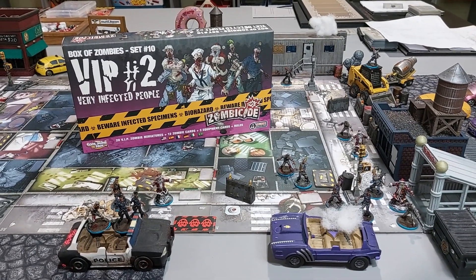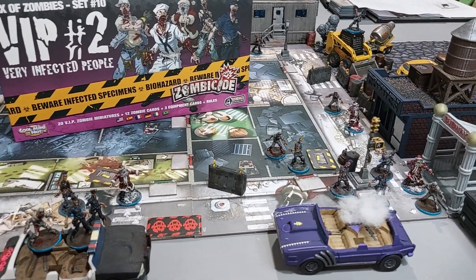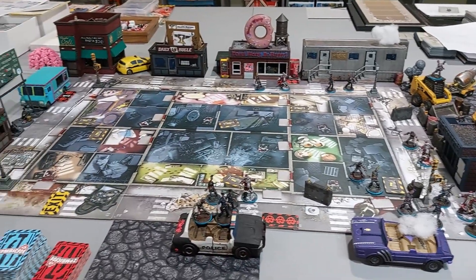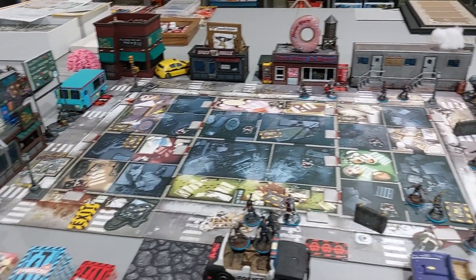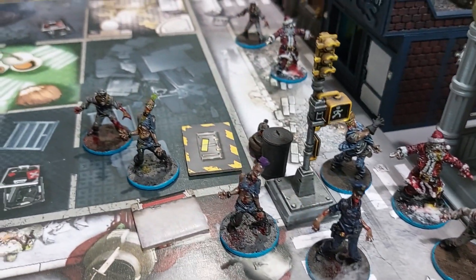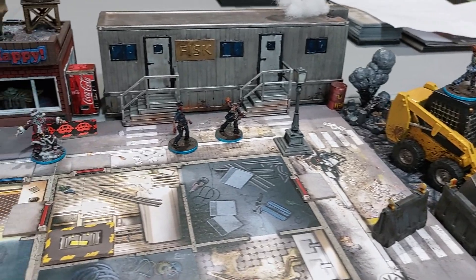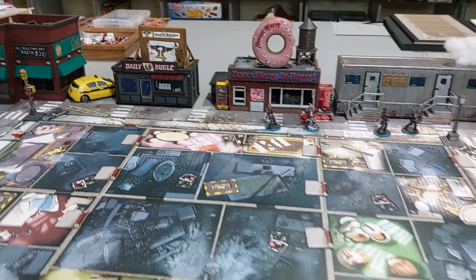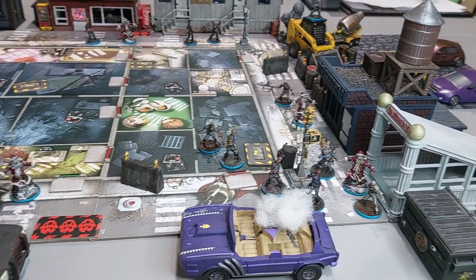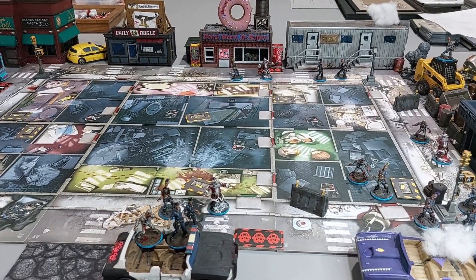Today we'll be doing a how-to paint video for the VIP number two - Very Infected People, the zombie side. We're going to show how to paint them and how to do the skin on them. Here's our game board and here's a look at what they look like on the table. Let's see how we start painting up the zombie skin first.